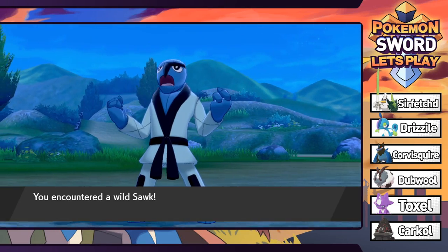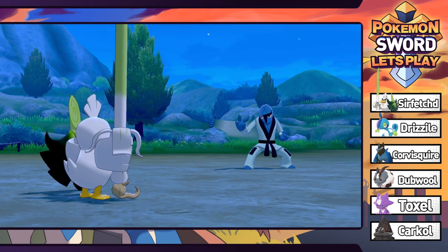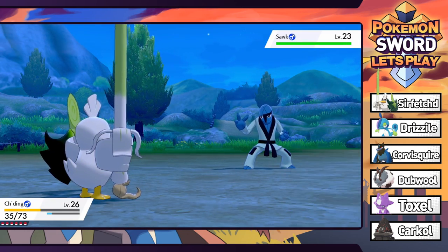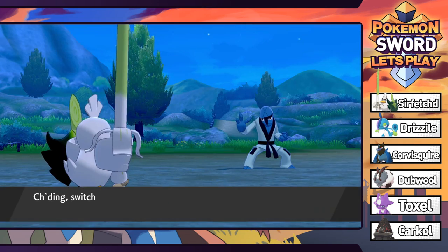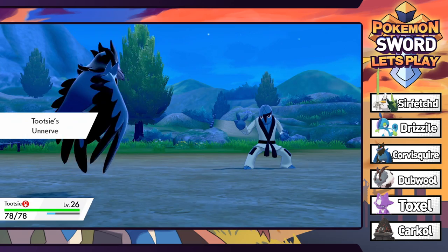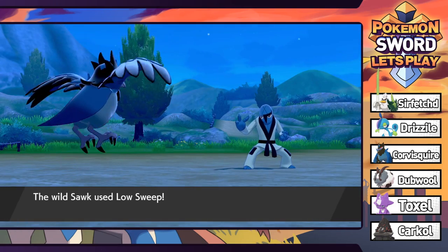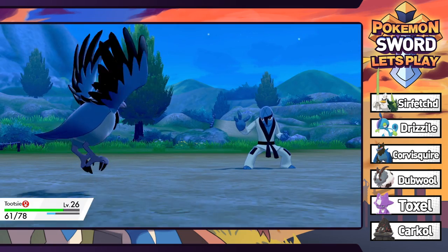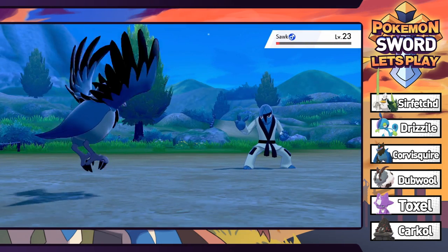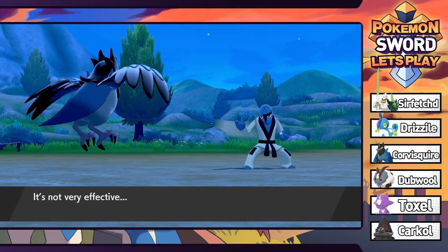This Throh just came running right at me - wild Throh straight up charging. In real life if this thing came charging at me I don't know what I would do. It's going to Low Sweep me - looks like a job for Tootsie. It's going to Quick Guard now. Interesting to see Throh made it back, which means Sawk is probably in this game as well. Two pretty decent Fighting types. Pluck doesn't quite knock it out but one more will do it. We could use this experience anyway since we're about to do the Fire Gym battle.